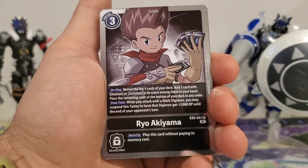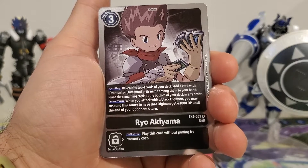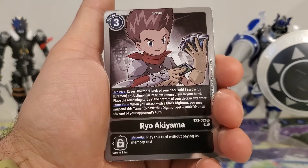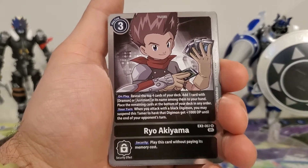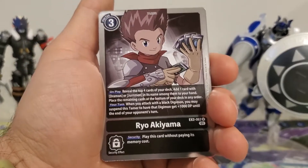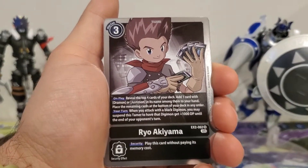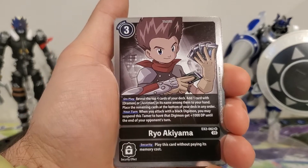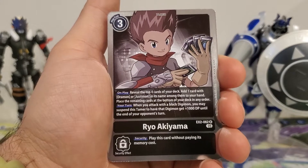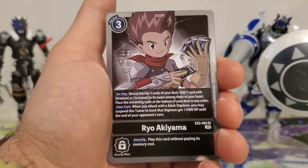Your turn: when you attack with a black Digimon, you may suspend this Tamer to have that Digimon gain plus 1,000 DP until the end of your opponent's turn. Security Effect: play this card without paying its memory cost. This is really going for a Justimon deck, but because it specifically says Dramon, it could be used in other decks — like Machine Dramon. So it's not entirely limited to a Justimon deck.